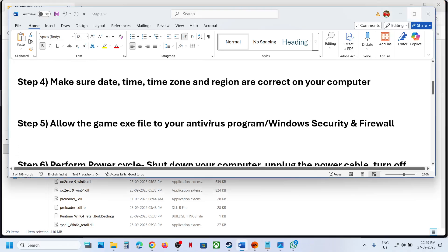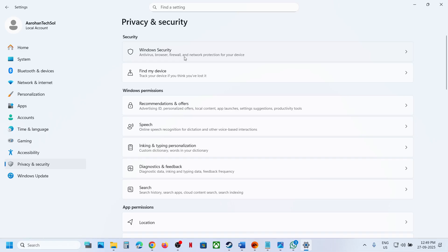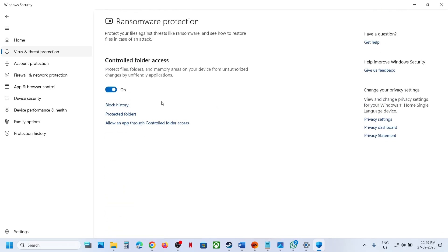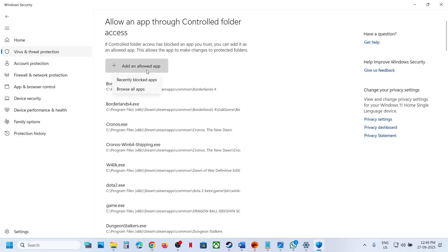The next step is to allow the game exe file in your antivirus program. If you are using any third-party antivirus, allow the game exe file in it. If you are using Windows Security, go to Privacy and Security, then Windows Security, then Virus and Threat Protection. Scroll down to the bottom and click on 'Manage ransomware protection,' then click on 'Allow an app through Controlled Folder Access' and click Yes.